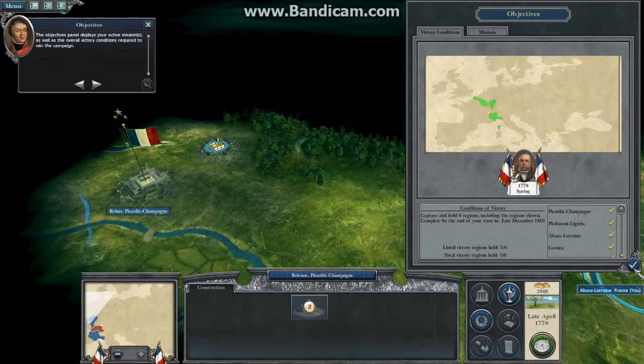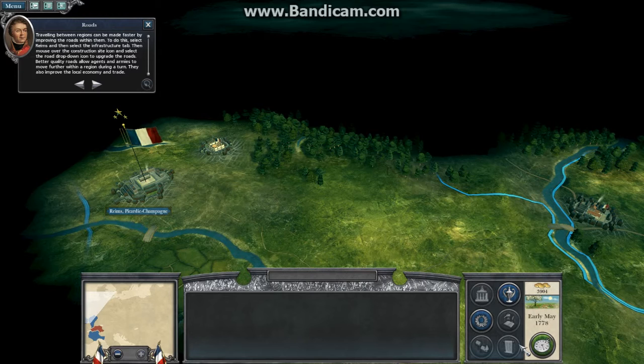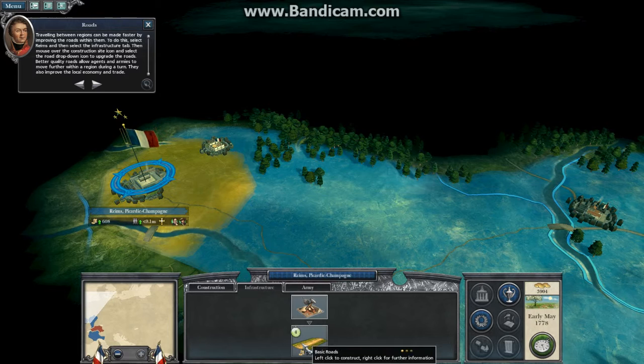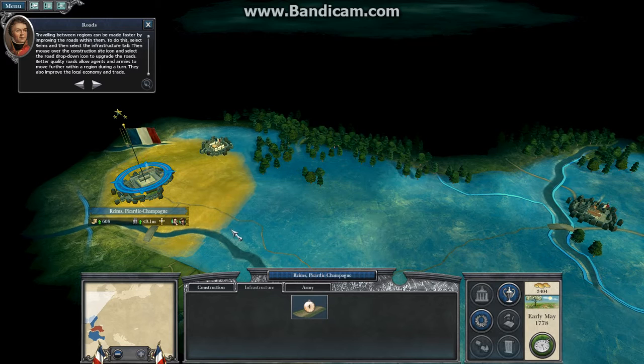Do not forget to click the end-turn button once you have finished everything you need to do this turn. Traveling between regions can be made faster by improving the roads within them. To do this, select Arrins and then select the infrastructure tab. Mouse over the construction site icon and select the road drop-down icon to upgrade the roads. Better quality roads allow agents and armies to move further within the region during a turn, and they also improve the local economy and trade.